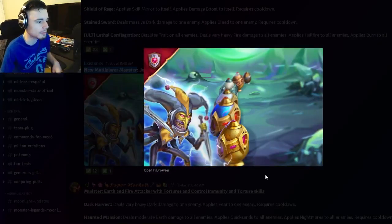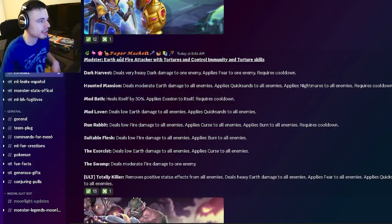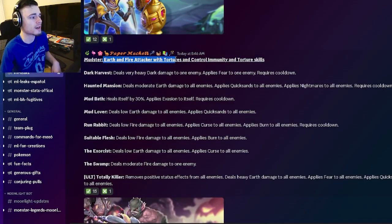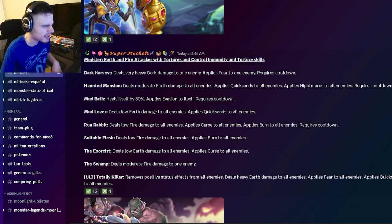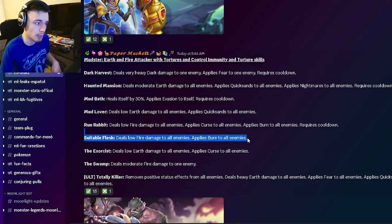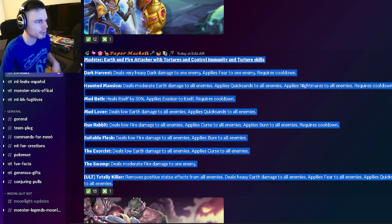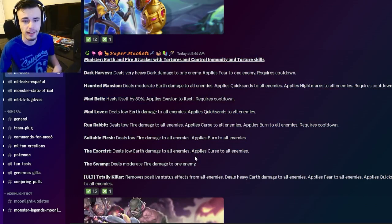We have another image for Jocko — pretty cool looking monster, and he's going to be in multiplayer so there are eggs behind him. Then we have another new monster named Mudster, an Earth and Fire Attacker with Tortures, Control Immunity, and Torture Skills. He has single target fire damage, an AoE Curse, an AoE Burn, an AoE Curse and Burn, an AoE Quicksands, Evasion to himself, an AoE Quicksands and Nightmares, and Fear to one enemy with very heavy Dark Damage. He can do quite a few effects, which is pretty cool.